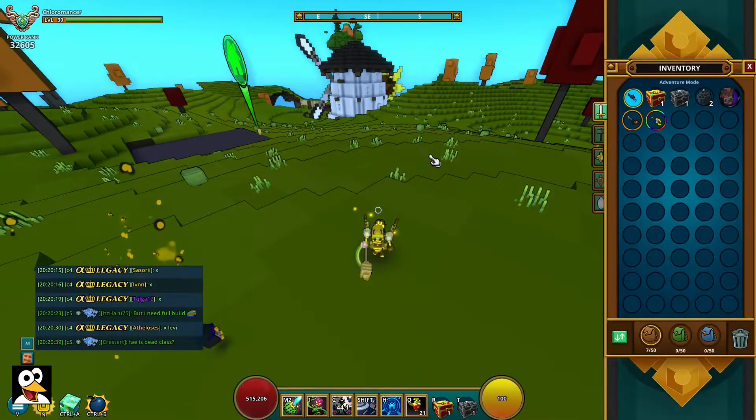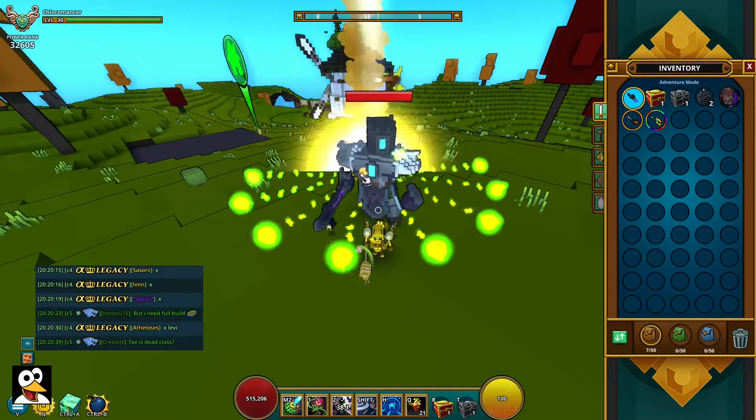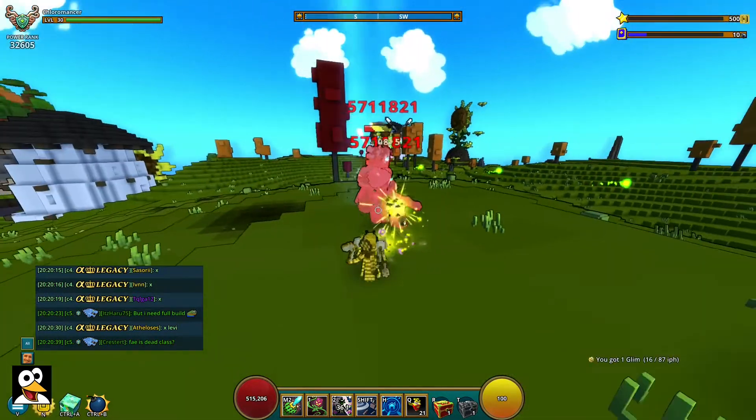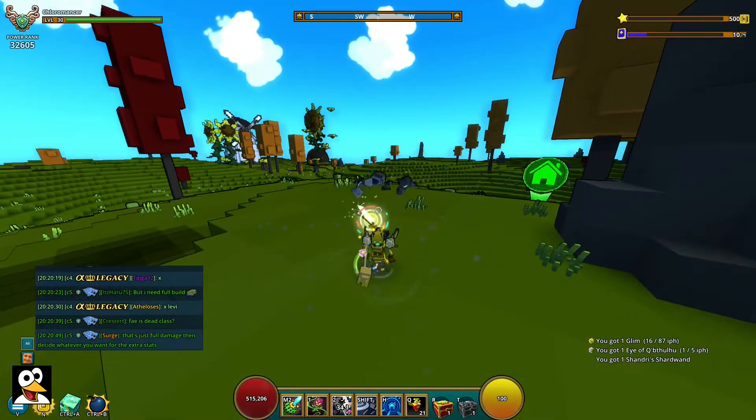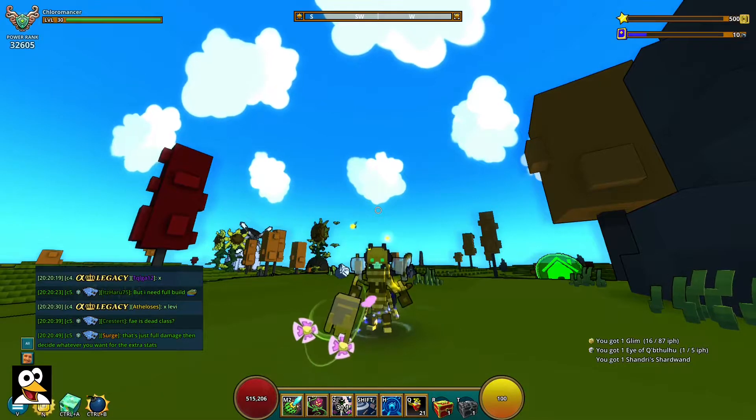You can see there's a big yellow circle around me — that indicates the empowered state is active. The empowered plants are visibly taller than my character, whereas the regular ones are roughly the same height as me. The icon also changes color when the ultimate is active.